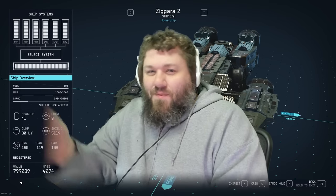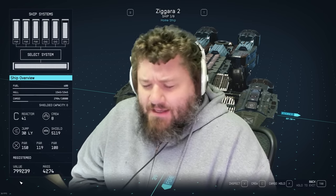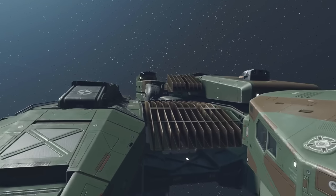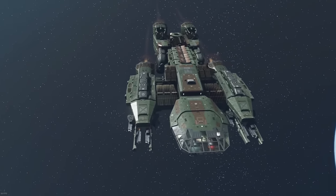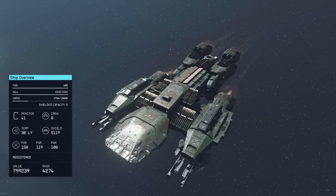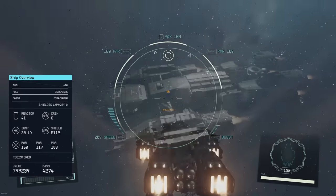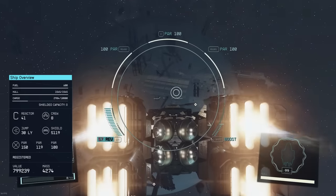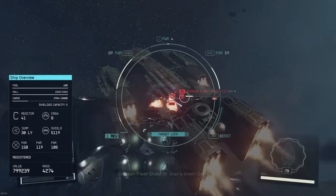Hello everybody and welcome to another Starfield shipbuilding guide. Today, Digfig Industries has a doozy for you all. Without further ado, we introduce you to the wonderful, amazing Grand Zagara 2.0. Everything has been upgraded, every single stat is better, it is cheaper, it is a full package. We have taken our cumulative knowledge over 500 hours in this game and piled it into this one ship.